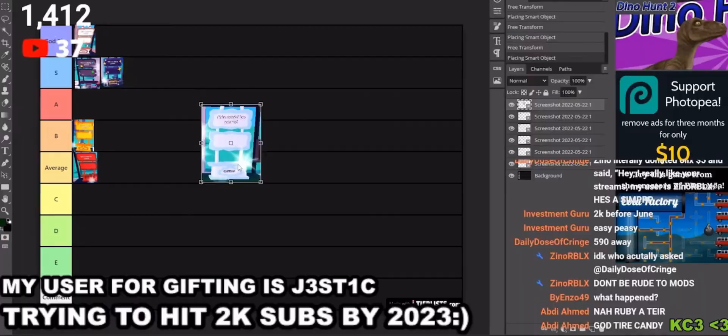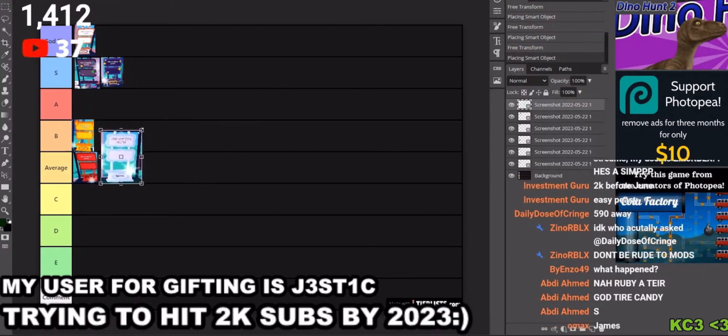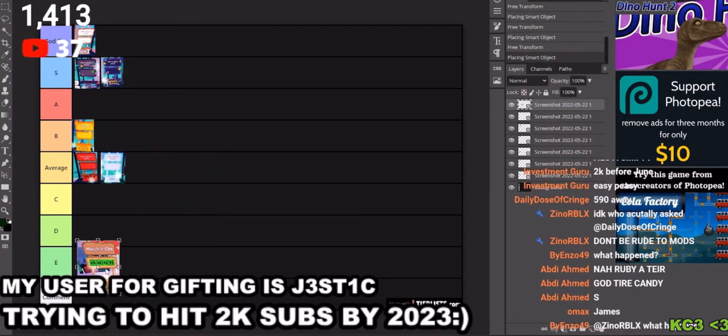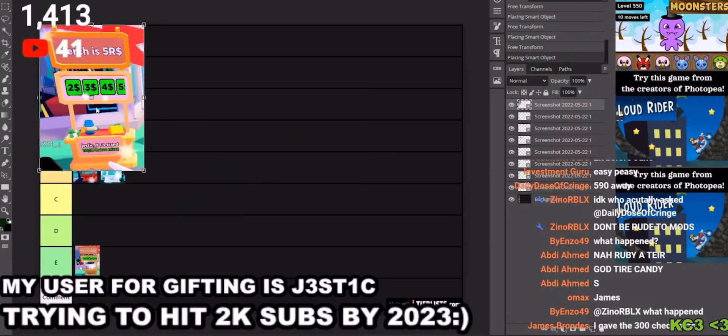Nah, ruby A tier — nah, ruby sucks. This is the cloud tier, I don't know, it's kind of average as well. The basic one — no comment. I'll give it E tier... no, not E tier, D tier. It's not the worst, but actually it's pretty bad.